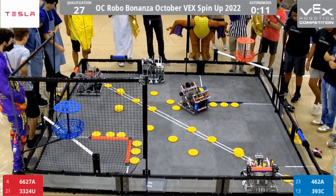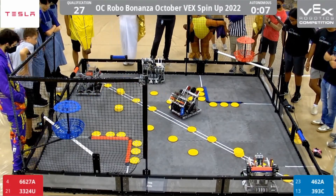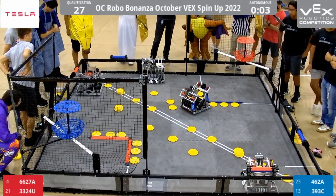6627A, one of the most active robots in the Auton right now. It's only going to do their roller. I'm not sure if they're going to attempt anything else. 462A tries to get two shots through — only one of them will tap the goal, but won't quite make it in.